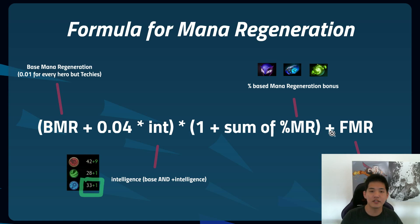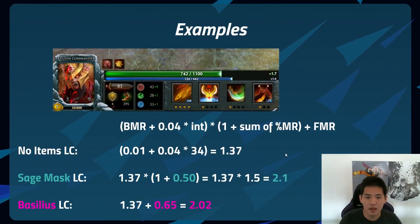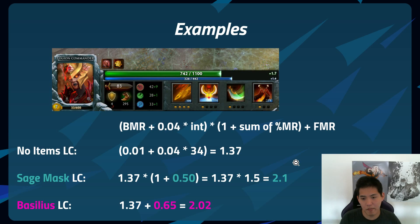As an example for LC: with 34 intel and no items, she has 1.37 mana regeneration per second — rounded up to 1.4 as shown in the screenshot. Add a Sage's Mask and you multiply that term by 1.5 (adding the 0.5 percent bonus), which gives 2.1 total mana regeneration per second. Lastly, a Basilius LC would have 1.37 plus the flat mana regeneration of Basilius (0.65), totaling 2.02.